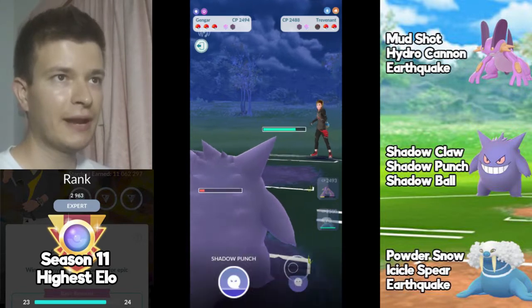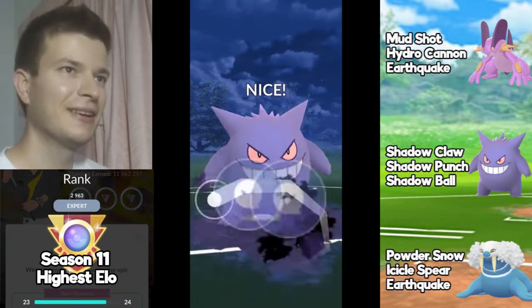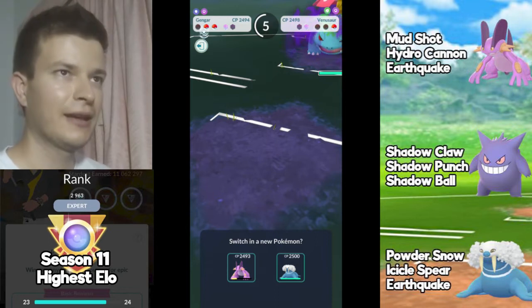Probably Swampert comes in next, and I reached Shadow Ball just in time. Let's see what the opponent decides to do now. No shielding — that Swampert just goes down like that. Gengar is absolutely dominating, almost one-shotting everything.